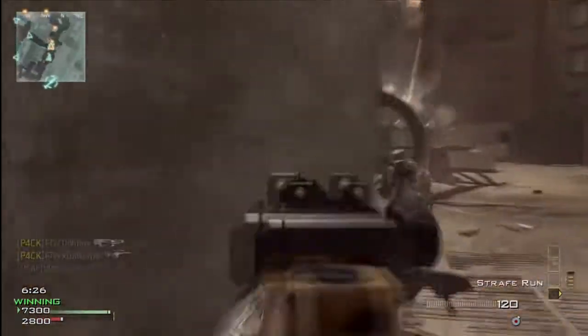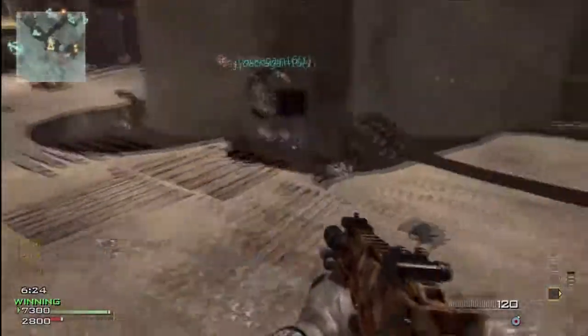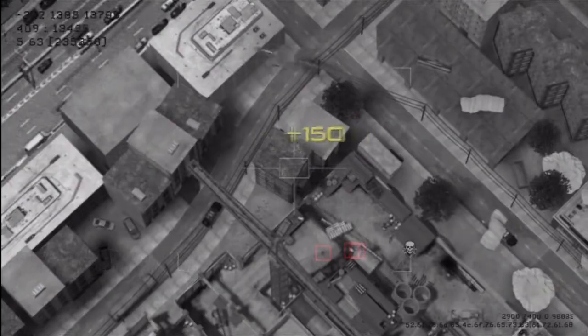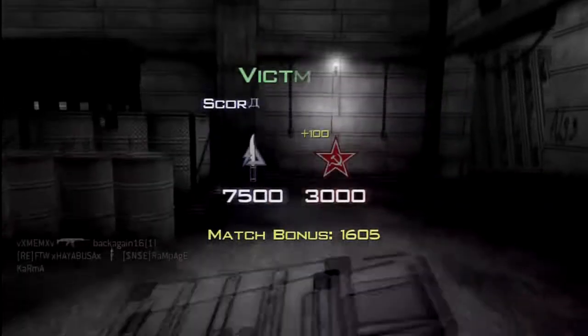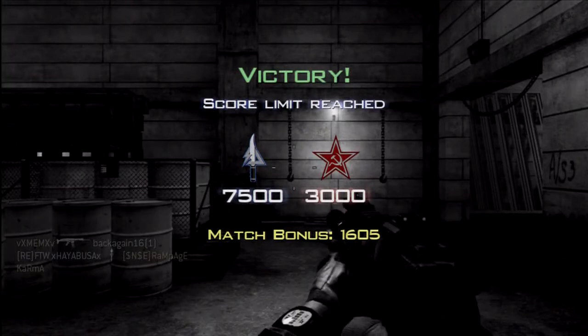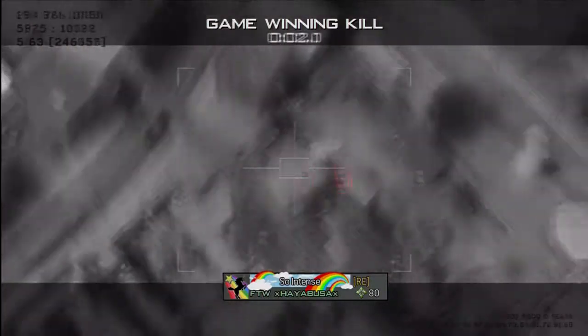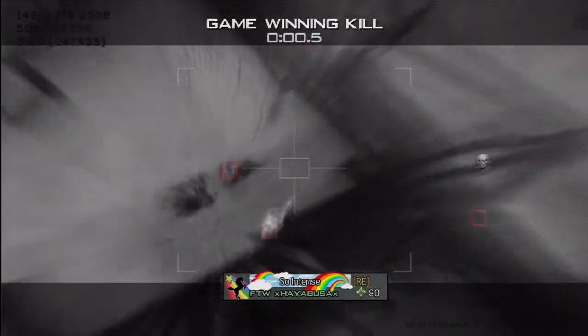Right here I steal the care package. Check the corner — look at this guy: blob shot, C4, tactical nuke in hand. I mean, what are you going to do about that? Anyway, this is your boy FTW Hyabusa — hope you liked the gameplay, 75 and 30, a little quickie. Have a good one.